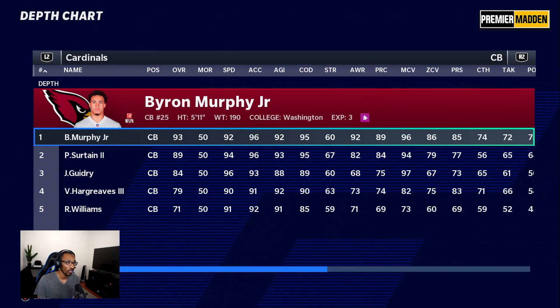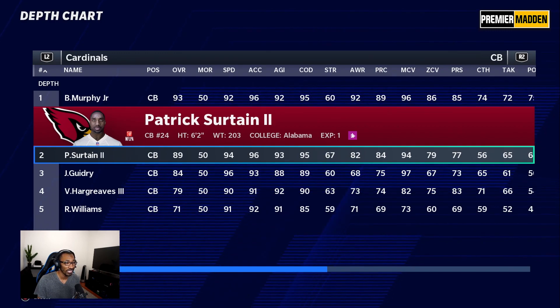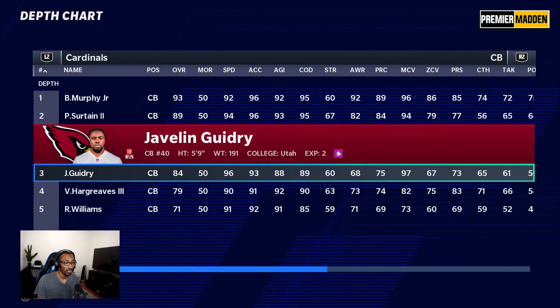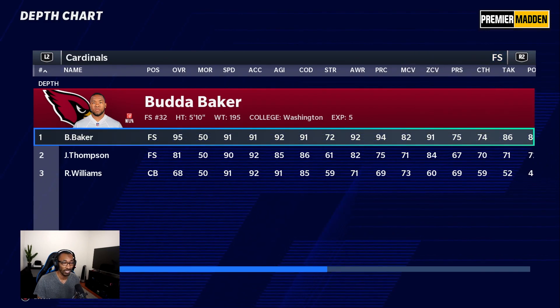Their cornerbacks are amazing. Byron Murphy Jr. — 92 speed, 96 man coverage, 86 zone, 85 press, 74 catching. Then Patrick Surtain II is very good with 94 speed, 6'2", 94 man coverage, but he's not the best catcher so maybe he'll drop some picks and bail us out. Then Geedy is just as good. They also have Hargraves.